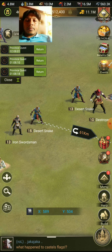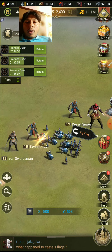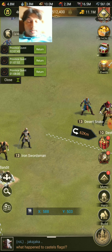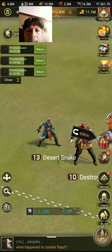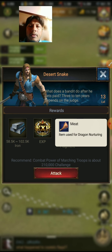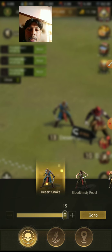Do you know which monster gives which resource? Each monster gives one individual resource and reward. For example, this is a blue monster called Desert Snake. When you click on it, it shows it gives iron, experience, dragonite, and meat. Always remember that the Desert Snake always gives us iron.